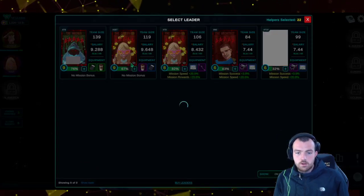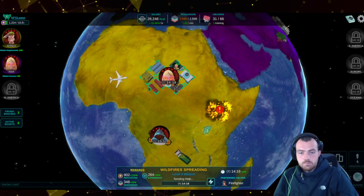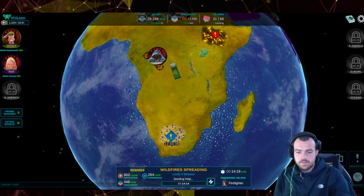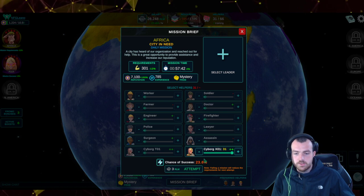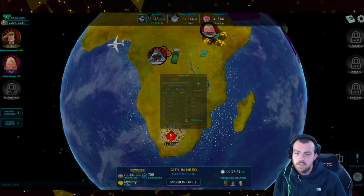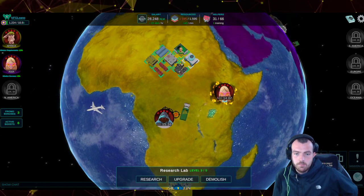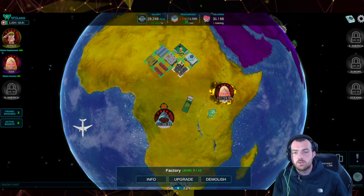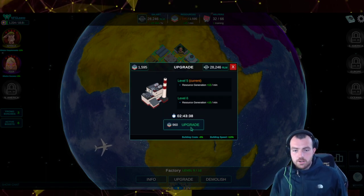When you're just starting out you're going to see missions. There's a daily mission down here — I probably wouldn't recommend that straight away because it's really hard. Even with 31 cyborgs it's only a 23% chance of success, so maybe not worth doing right now. We have 1,600 resources and we're completely full, generating 43 a minute.